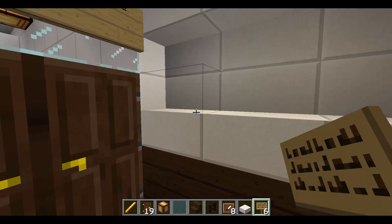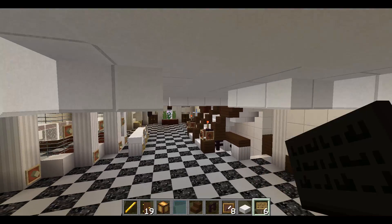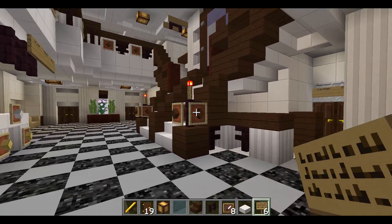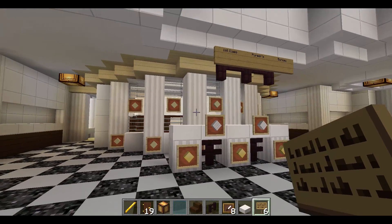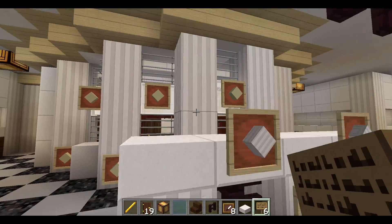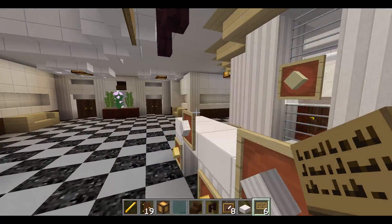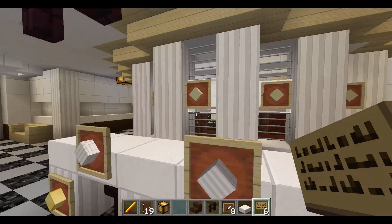We have the Grand Staircase — it's just a staircase. And we have the Purser's Bureau, which is a room to store jewelry and items that are worth much more to you. This is where they keep it.